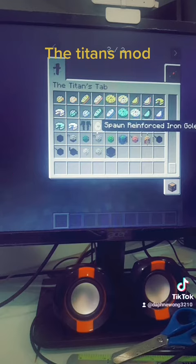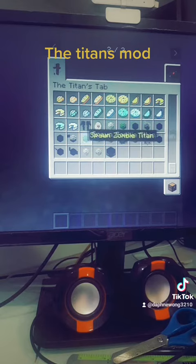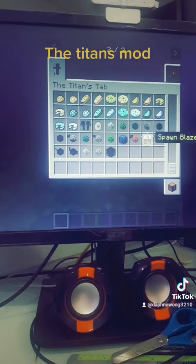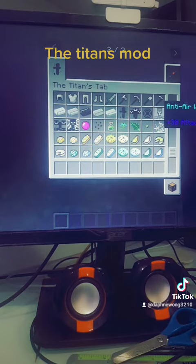The rainforest iron golem is not a titan but it's passive and it spawns in deserts. There's also the gas titan, which is a giant gas mob that flies above the clouds, the blaze titan, and many more. They also have golden foods, diamond foods, and anti-air weather turrets.